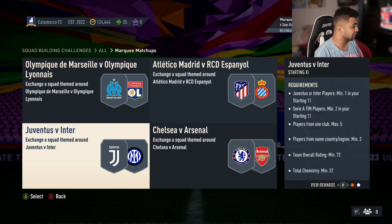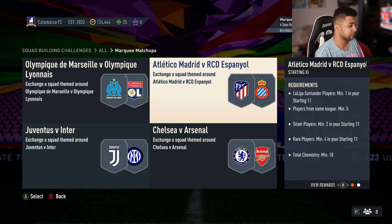Then you've got Juve v Inter — that's a good game for the weekend, I personally would watch it if I could. So you've got Juventus or Inter players min 1, Serie A players min 2, players for the same club max 5, players for the same country or region minimum 3, 72 overall with 22 chem. Not bad for a premium players pack.